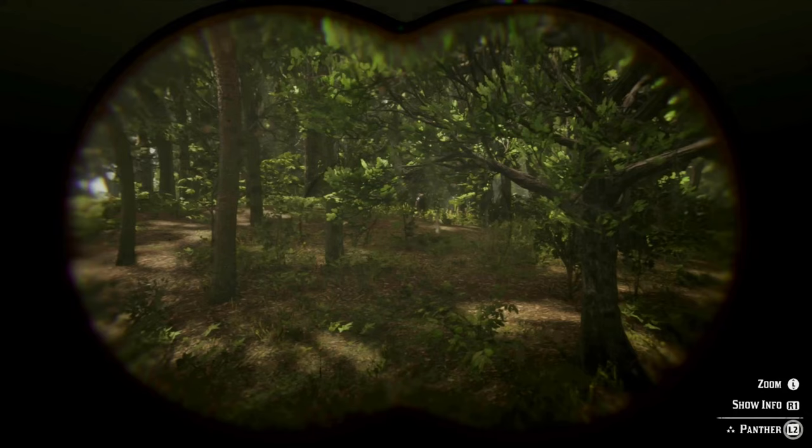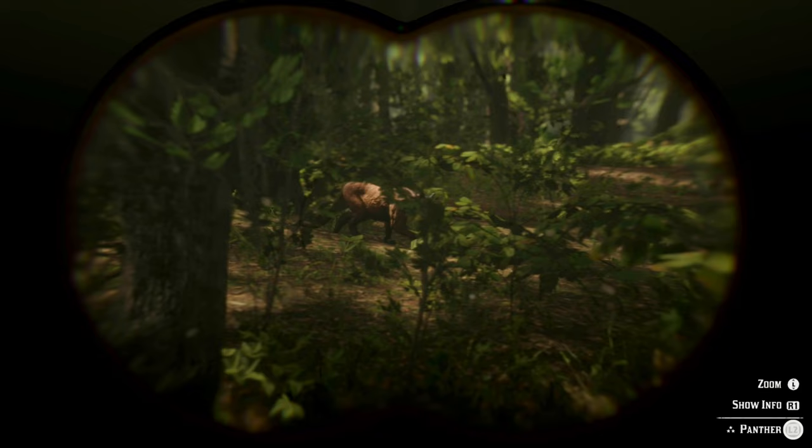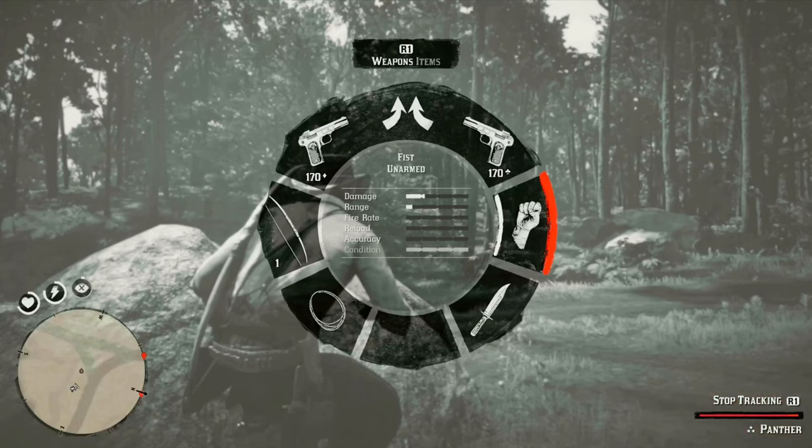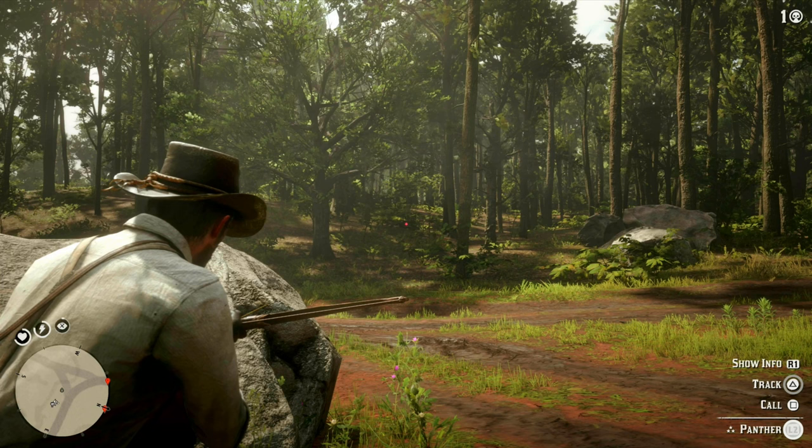You're going to get two different types of panthers that spawn in: a regular panther that just says 'panther' and one that says 'Florida panther.' For the compendium this is great because you need to find both of them, and using binoculars to study and track them can help you meet other goals besides just getting the three star. As far as getting the three-star panther, it doesn't matter which one it is as long as the pelt quality is three star and it stays three star. That brings me to a few tips on what weapons to use in order to preserve that three-star pelt.